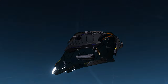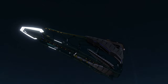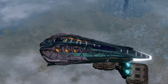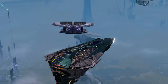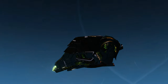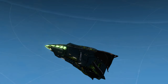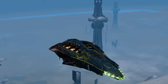Next shield: the T6 Omega Vanity Shield. Not much difference other than the yellow parts are now purple, which kind of works for this ship. Next shield: the Assimilated Shield Array. That looks pretty cool too. The engine turns from white to green on the back end there.